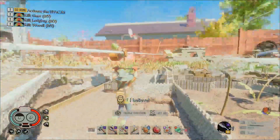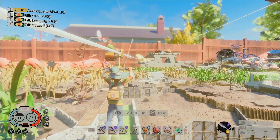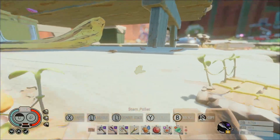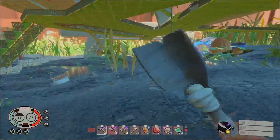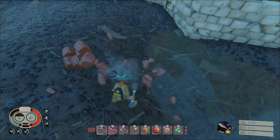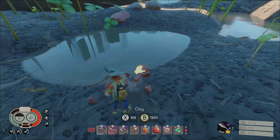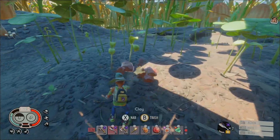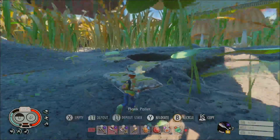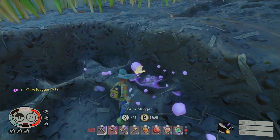The second spot I like to utilize for clay is back at the picnic table. The sandbox underneath the picnic table is also another good spot for pebbles as well. Come underneath the picnic table here, jump down to the bottom — all on the ground it's a bunch more clay. As you can see there are also pebbles down here. This spot doesn't have too much clay, but you do get free gum, a small amount of pebbles, and clay under here.